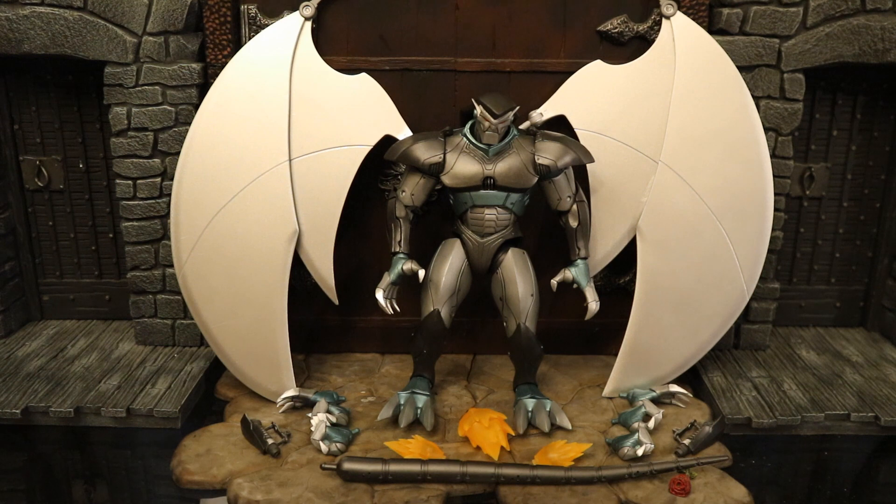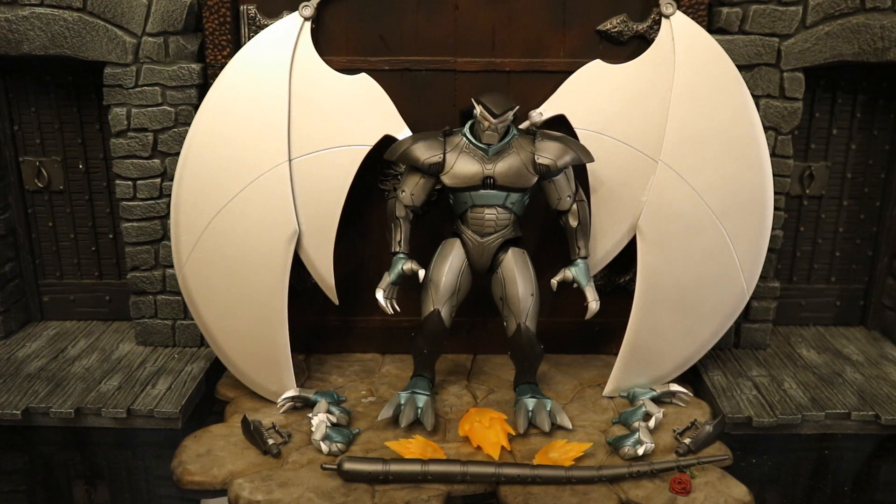But before we look at all that, let's talk about the actual figure. This is a SteelClan robot — essentially it's a robot gargoyle controlled by Xanatos. They can fly instead of glide, they're steel instead of stone, stronger, but they don't think for themselves. They're not actual beings, just robots controlled by Xanatos. Both the evil Xanatos and the good Xanatos have used them.